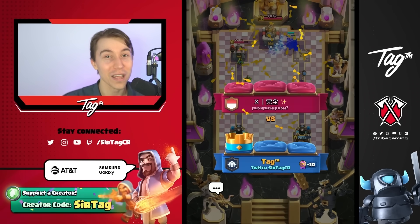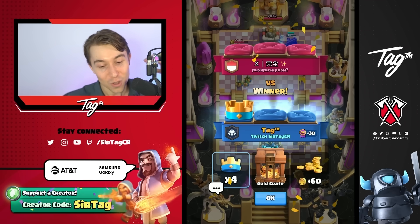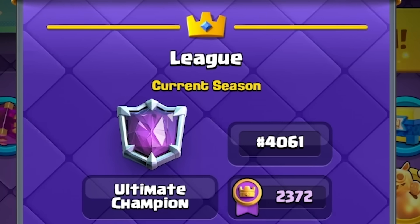As you can see, because everyone is running Cannoneer — since it is the best tower in the game and all pros are playing it — you can counter it using Skeleton King and an immense amount of bait pressure. After stealing our opponent's clan strategy, we've pushed all the way to 4,000 in the world.